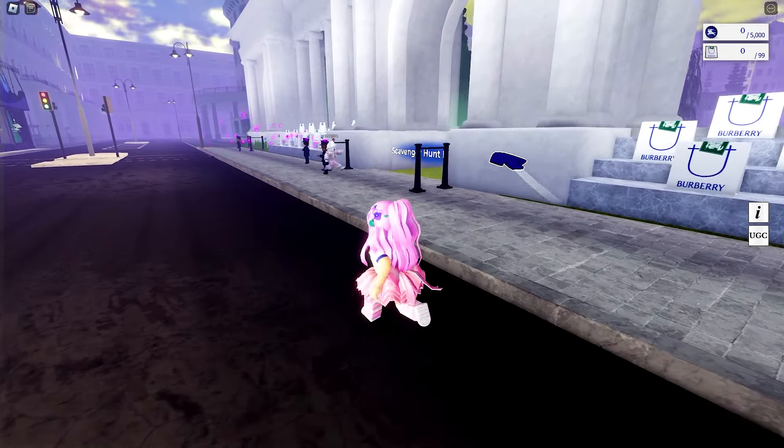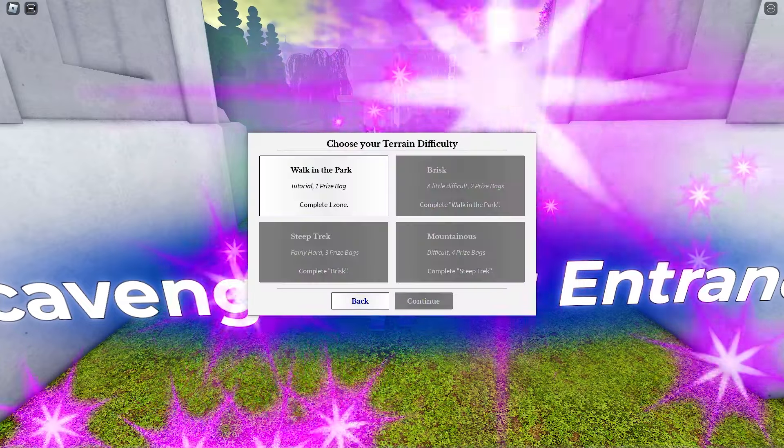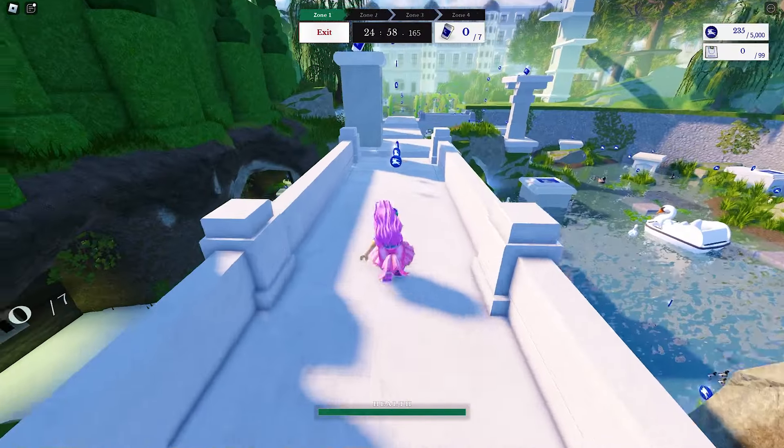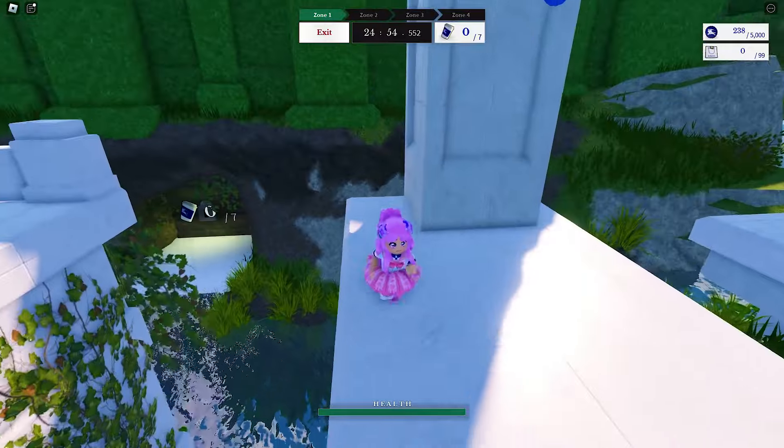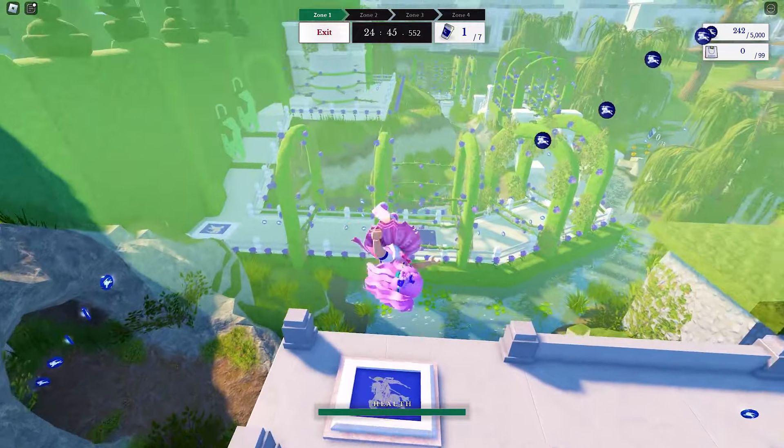There are two ways to get coins. First, you will need to complete scavenger hunts to obtain bags. These bags will give you coins every time you open one. Another way to get coins is by collecting them from the map.